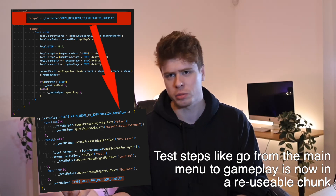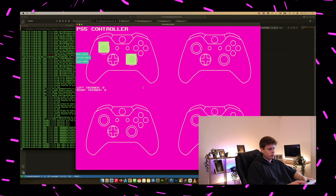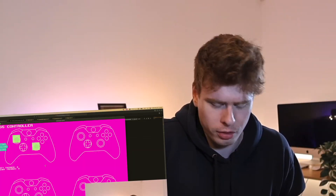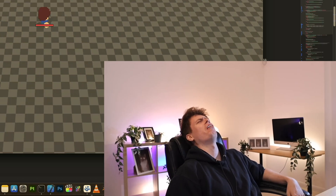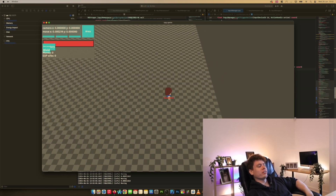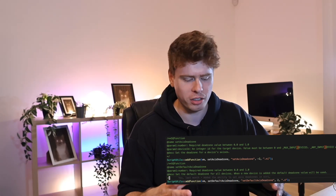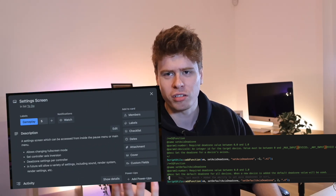Other things I did this month: I fixed some controller drift issues with the controller implementation, all related to dead zones. I now have the ability to specify dead zone values for controllers in the engine, which is great — though it does mean I now need to go and make a settings menu.